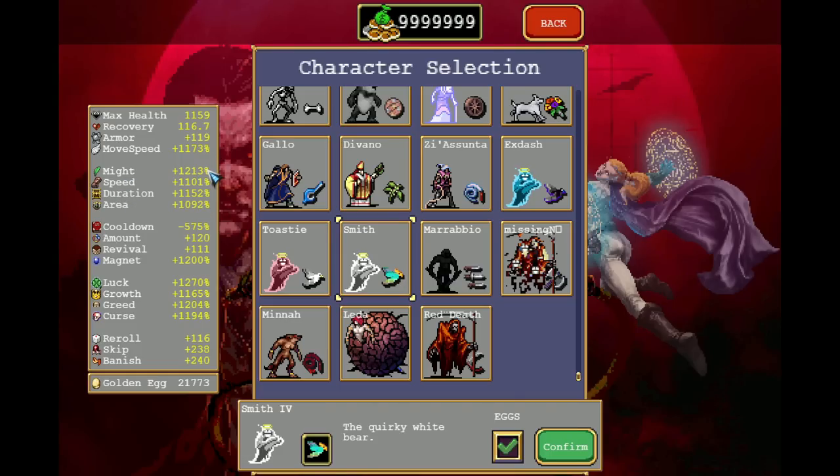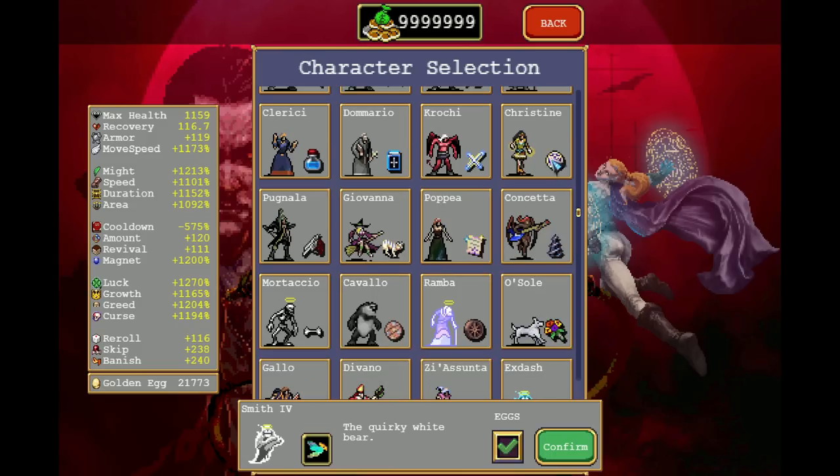Might and area are capped at 900% — beyond that it has no effect. Speed and duration are capped at 400%. However, if you go for the speed arcana, it will reach a cap of 1,400% — but that just means the speed arcana multiplies it by 3, so the base stat is still capped at 400%. Cooldown is capped at negative 90%, with one exception being Pentagram and Moon, which are capped at 15 seconds and won't go lower.